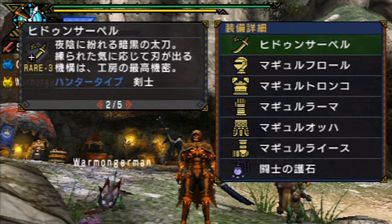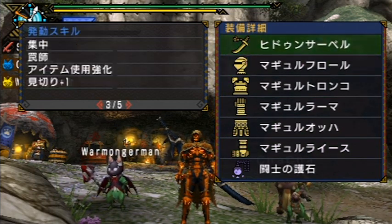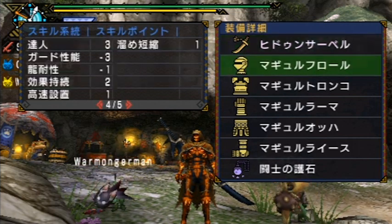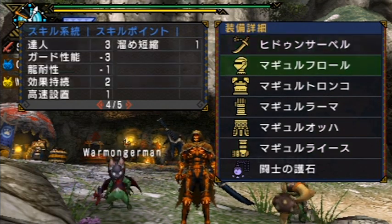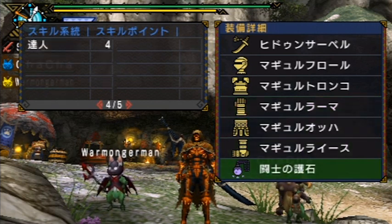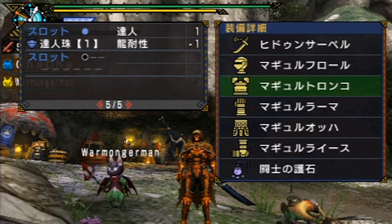The second part of this equipment screen just gives a description and fluff text about that equipment piece. The third page shows all the active skills you have with all pieces equipped. The fourth page shows the amount of skill points that particular piece gives — I don't have any slots on the weapon so of course it has nothing there. For helmet, chest, arms, waist, and greaves those show the various skill points each piece gives, plus your charm. Finally the fifth page shows available slots and any gemmed decorations along with the skill points they provide.